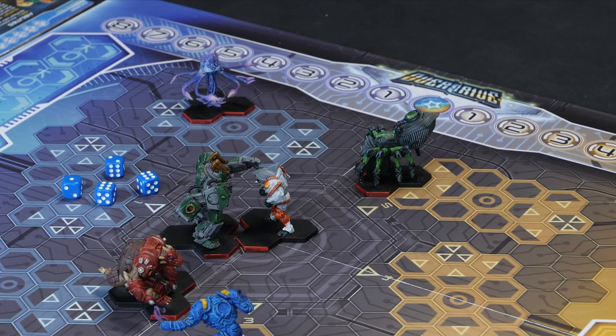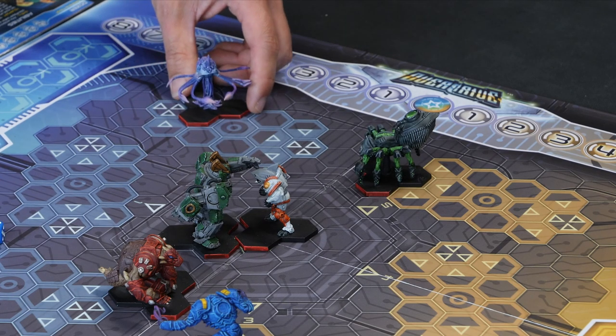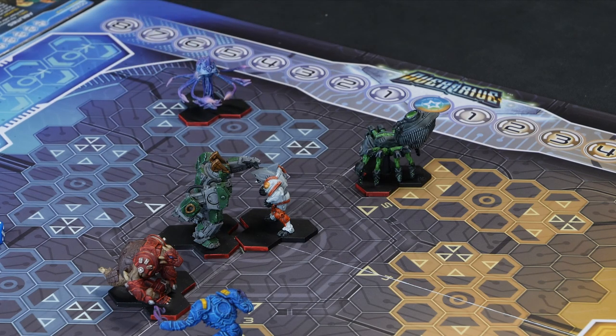It's worth mentioning the difference when dodging a slam versus a ranged attack. If that had been a slam and I won the dodge, I get to make a free one-hex move — useful for backing away and getting out of the way. Some future characters will have abilities that let them do something additional after that one-hex move, making agile players very tactical about moving around the board. So that's how a ranged attack works — unfortunately you didn't hit, but at least you tried!